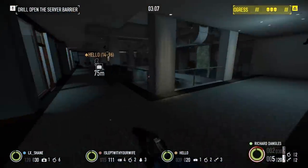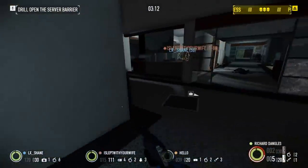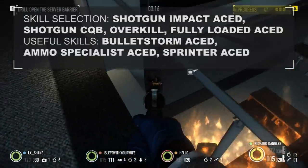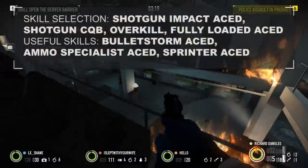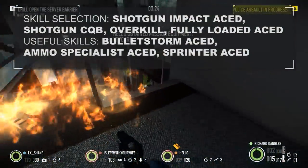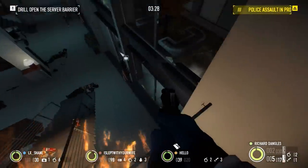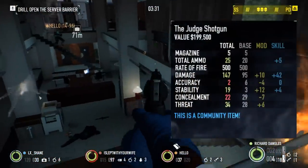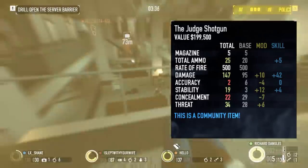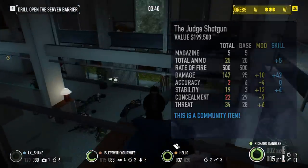Skills will play a bigger role in shaping the use of this weapon. Whether you decide to use it as a main or backup weapon is your choice. The usual complement of shotgun skills — including Shotgun Impact aced, Shotgun CQB, and Overkill — are a must. Fully Loaded aced will also make up for the pathetic ammo pickups. The biggest improvements from skills and modifications will be damage and total ammunition. Stability will also be improved via Shotgun Impact and mods. Accuracy is also reduced, making the weapon have a much larger spread.